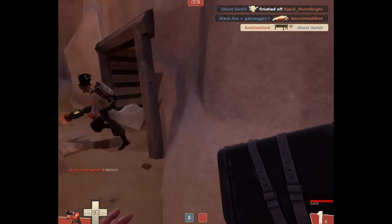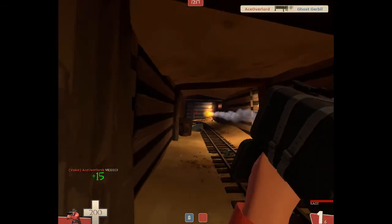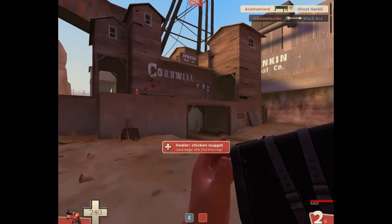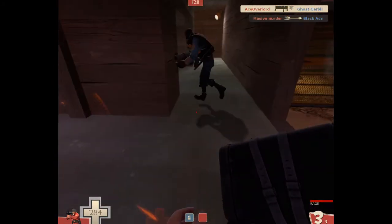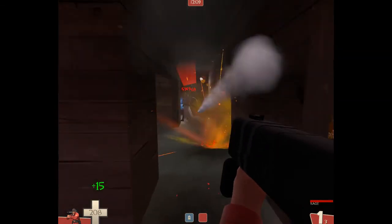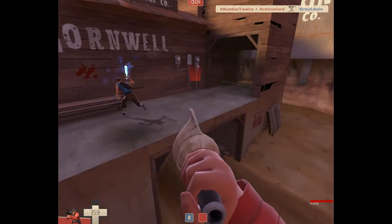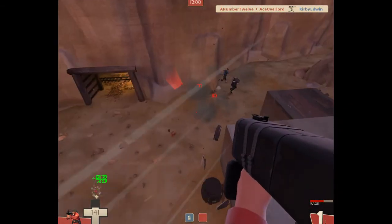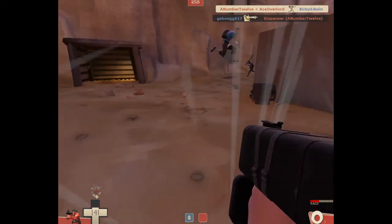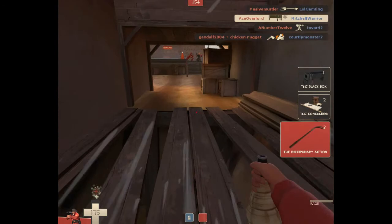I'm playing as the Soldier. My weapons equipped right now are the Black Box, the Conqueror, and the Disciplinary Action. I like to call this loadout the 'healing soldier' because almost every item I have equipped can heal me in some way, except for the Disciplinary Action. If you're a little new to TF2, I'll explain the weapons.